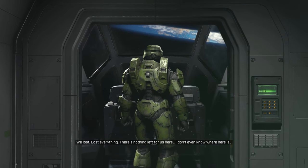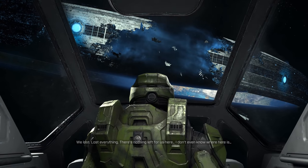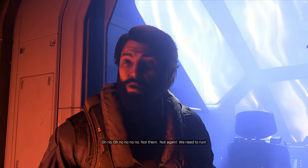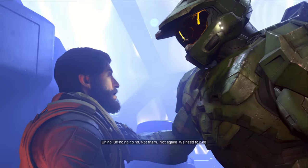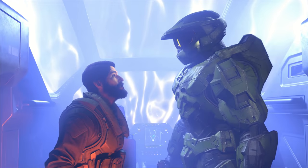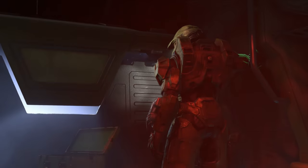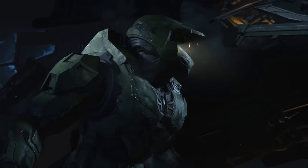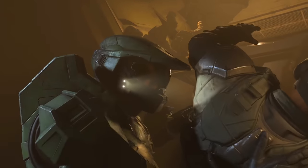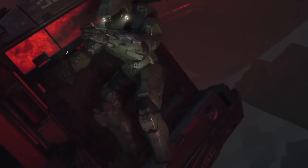Master Chief then lays eyes on the now partially destroyed Zeta Halo before the ship is rocked by an approaching Banished craft. Chief is a fairly chatty Cathy during Infinite, and his dialogue is by far the best in the game out of any character — I'd go so far as to say it's almost pitch perfect. And it's not just through his dialogue that 343 does a good job of showing what kind of a man Chief is. As he makes his way towards the Gbraakon, you might notice how gentle he is with the deceased Marine he has to move out of the way, as well as with the soldier he takes an assault rifle from, which is in stark contrast to the Jackal he flings away without a second thought.